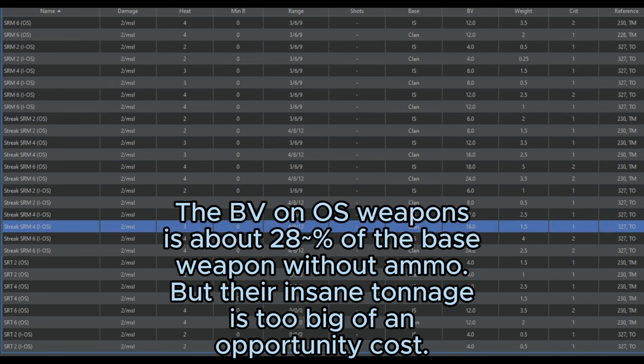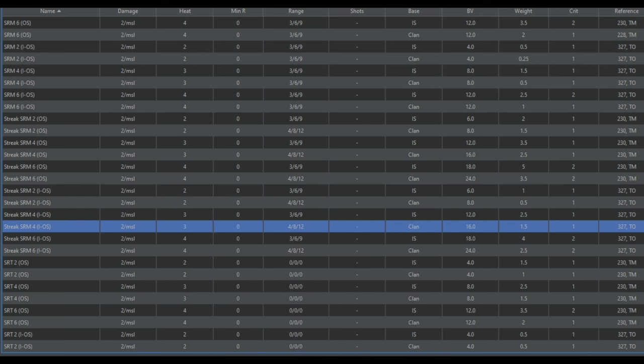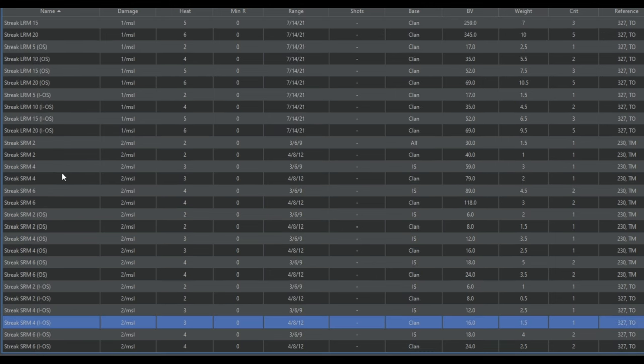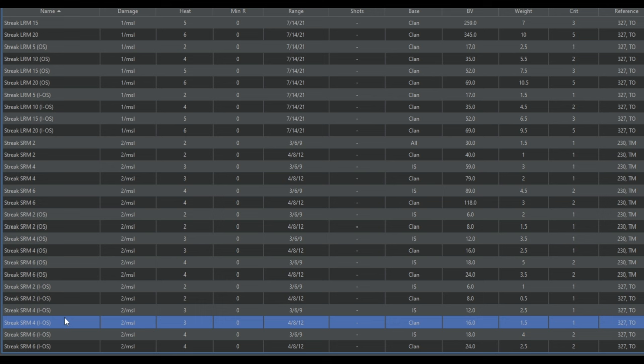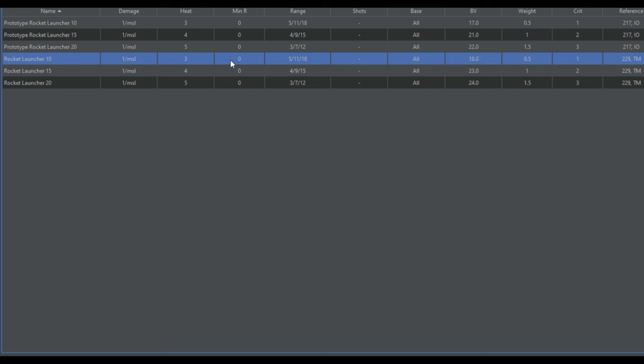I do note, however, that improved one-shot weapons are significantly better. In particular, the Clan Streak SRM-4 improved one-shot version is quite cheap on battle value, and doesn't waste its ammo when it fires if it misses. That's pretty decent bang for buck, and you can see that it actually weighs a little bit less than a standard Streak SRM-4. If you just need a last line of defense type weapon, or a big surprise that you can pack onto a light mech, the improved one-shot Streak SRM is not a bad take. Rocket launchers are also quite decent — they suffer a plus 1 to hit, similar to MRMs, but taking a bunch of rocket launcher 10s will always be better than taking an MRM launcher. It fights at roughly the same range as a large laser.